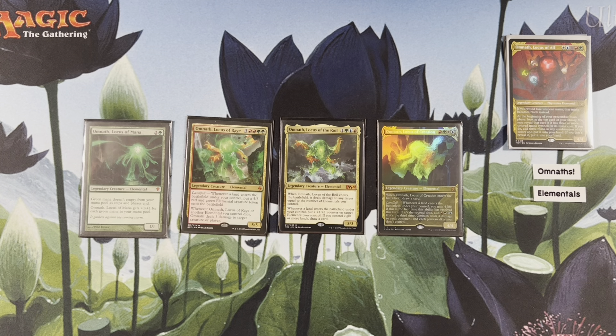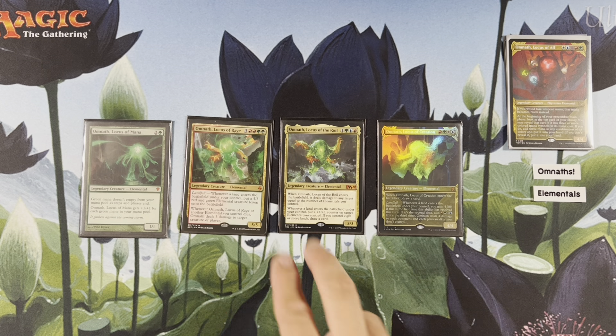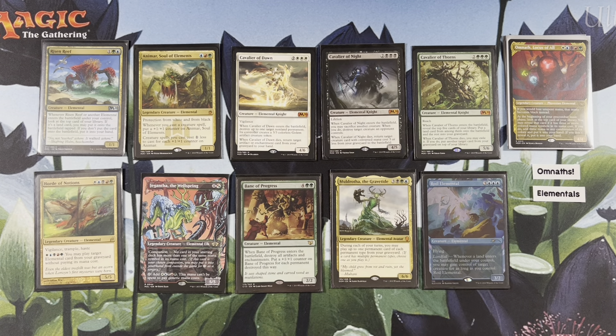I wonder if what they're going to do is have Omnath slowly lose its colors and become colorless over time — that'd be interesting, to reverse-age Omnath. We'll see. The first set of elementals, we do have a couple more. Couldn't fit them on screen — there's too many elementals.